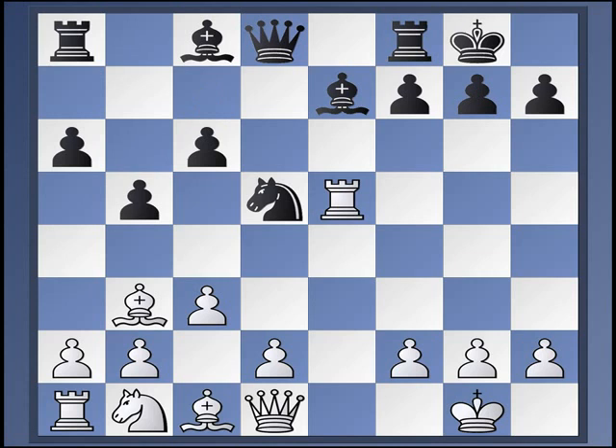This time we're going to take a look at c6, which is the main line. Entire books have been written on this — the theory is very, very deep, but I hope to give you a pretty good overview of what's going on. We're going to look at probably four or five major lines with some sub-variations in each. So hang on tight, here we go.